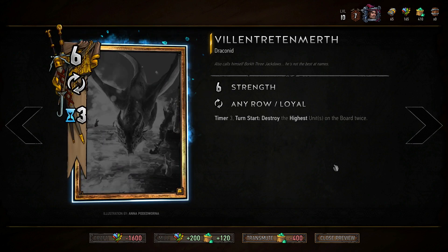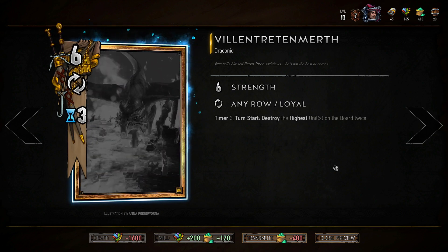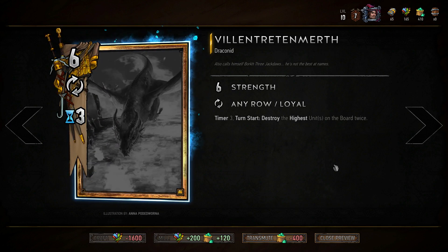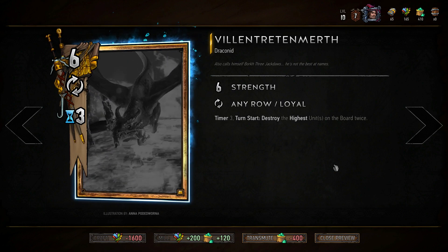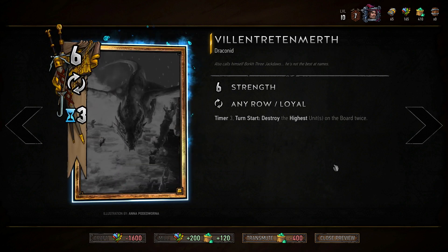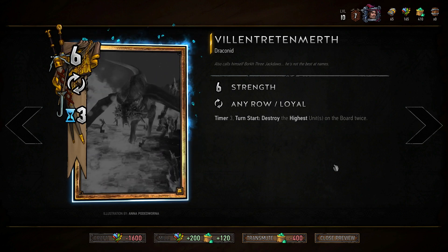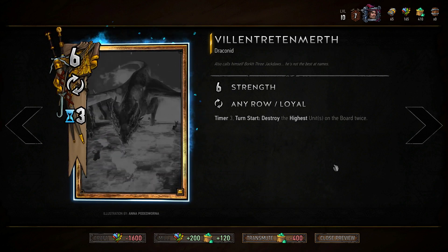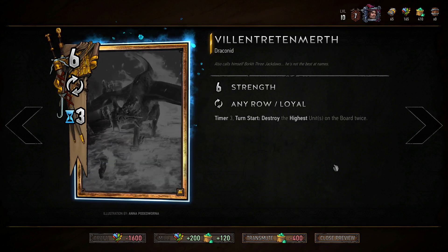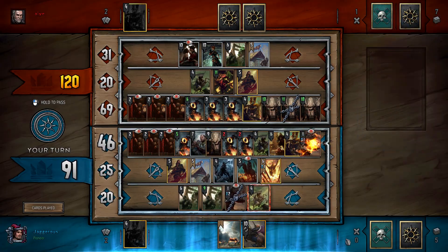Villentretenmerth is a bit tricky because if you have the strongest units on the board, he will burn your own side. So you need a plan for when you want to play him. Often it's a card I'll throw out in the final round when I only have a couple cards left. If I'm running Ciri and she's back in my hand, I can play Villentretenmerth and Ciri — he won't burn gold cards but will burn your enemy.